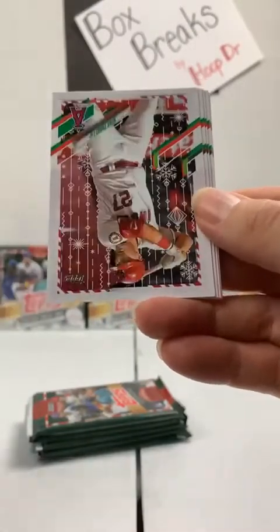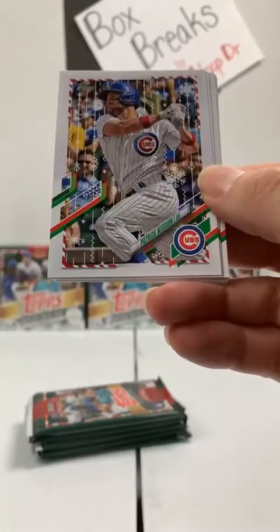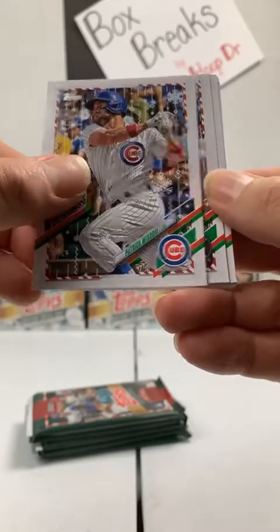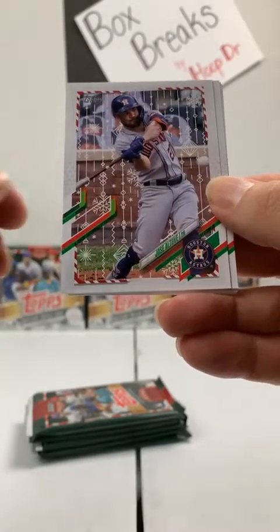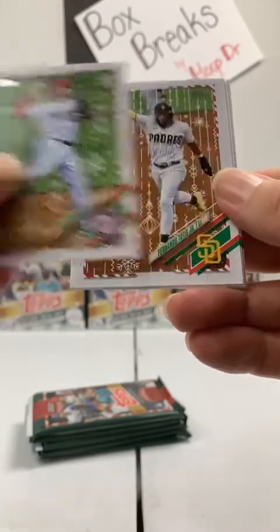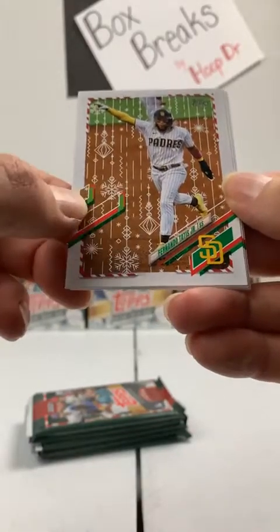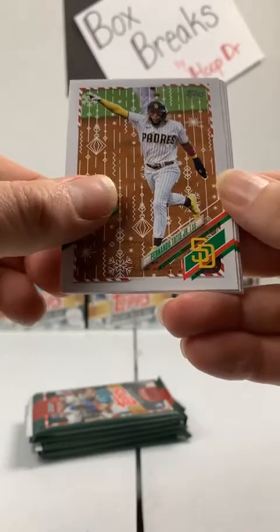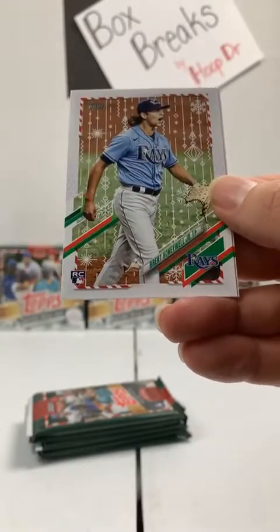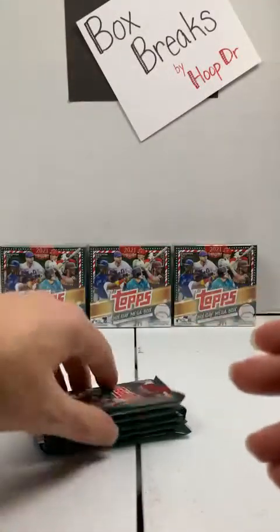Daz Cameron, Detroit Tigers rookie card. Our first Mike Trout to the Angels. Patrick Wisdom, Cubs. Jose Altuve, Astros. Rookie Luis Garcia to the Nationals. Fernando Tatis Jr., San Diego Padres. Clark Schmidt, rookie to the Yanks. Pete Alonso, Mets. Brent Honeywell, Rays rookie. And Sixto Sanchez, Marlins rookie. I think we got two variations in the first box — that's about what we averaged last year. We've still got five packs to go but haven't had one in this box yet.